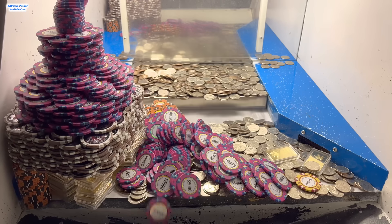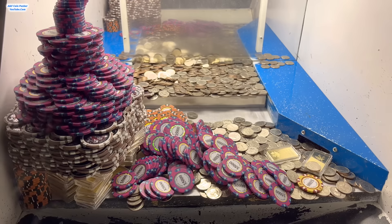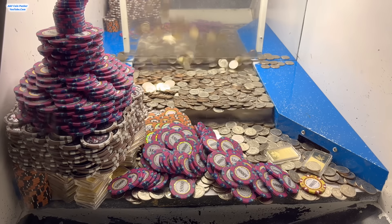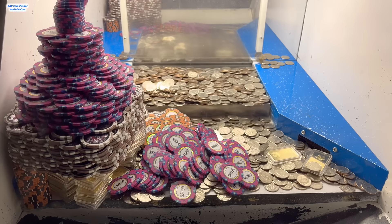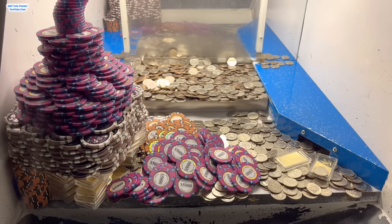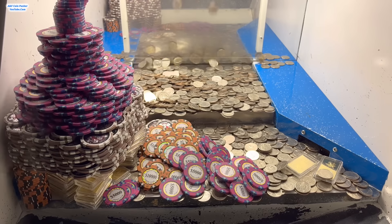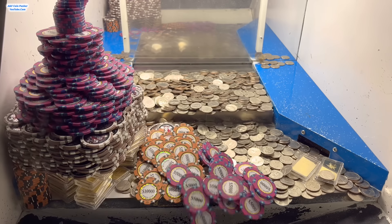Well that plan didn't really work out too well, but hey - at least we got that big old tower on the pusher to go. It fell toward the right hand side - that is insane. I don't think I've seen a tower do that in a very long time, where it falls over toward the right side or to the left side. I'm used to the towers either falling forward or backwards.